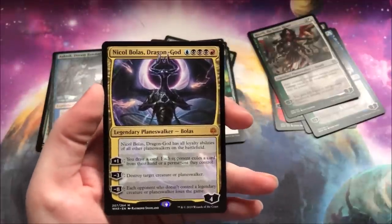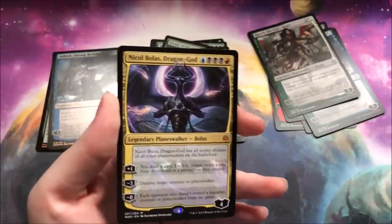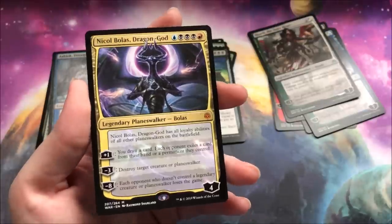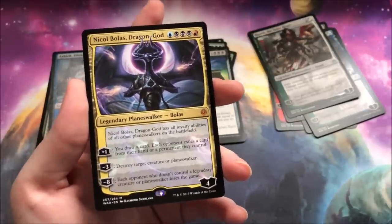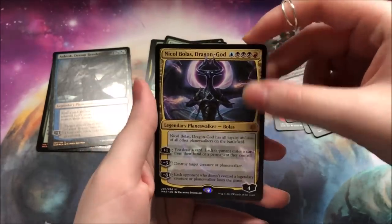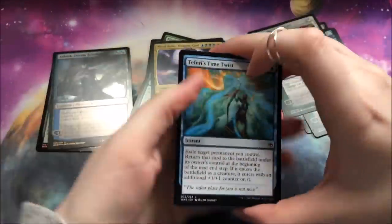I only opened up one box and one pre-release pack, so I was not shocked that I had not seen him yet. I'm so happy to see him. I have two in Arena, but he is going in my Bolas collection. Now I just need a foil one of him. Beggars can't be choosers, but that's a pretty nice pull.